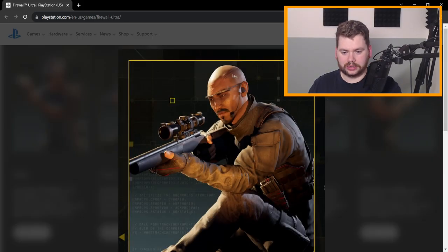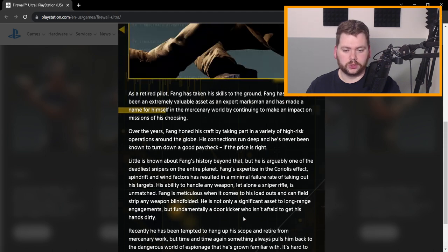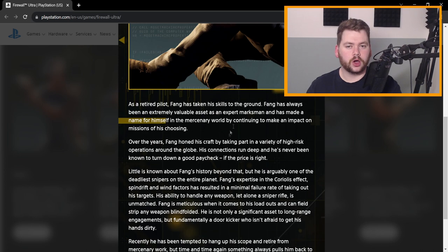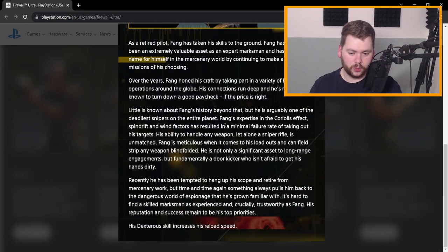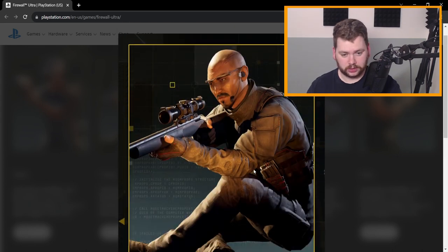Next is Fang — another returning contractor who's lost his hair since Firewall Zero Hour, now bald. His 'Dexterous' skill increases his reload speed. The whole time they're showing him holding a sniper rifle and talking up his marksmanship, I was expecting his skill to be something like holding his breath to steady his scope when aiming — but no, it's the same reload speed skill he had in Firewall Zero Hour. That surprised me.